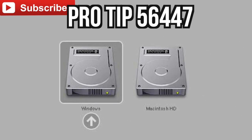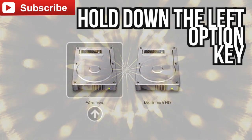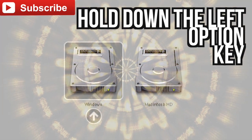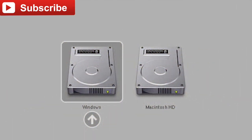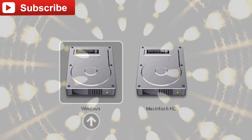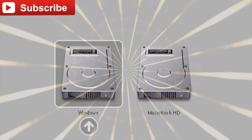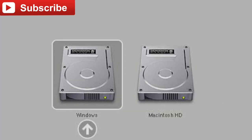Pro tip: if you want to boot into Windows or boot into Mac, here's how you do it. When your computer turns on and you hear that boot-up chime, press and hold the Option button until you see the bootloader come up. You'll see two hard drive icons — one for Windows and one for Mac. Use the arrow keys to navigate to the one you want and press Enter. That's how you pick your OS.